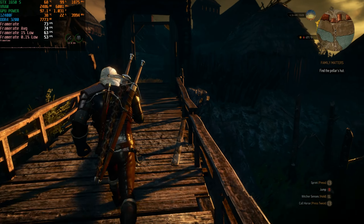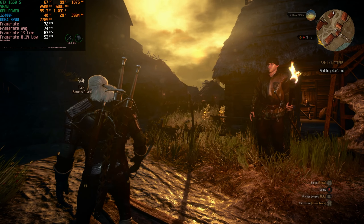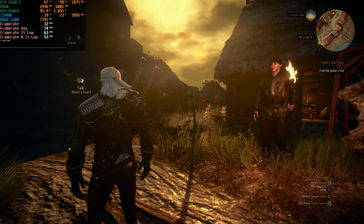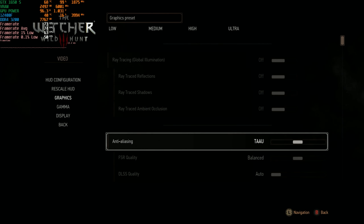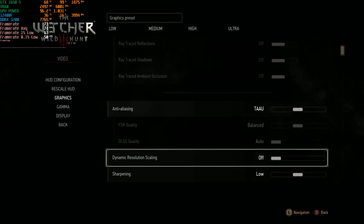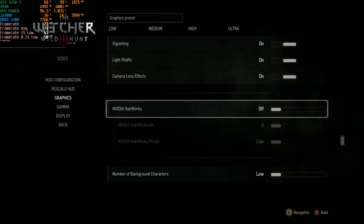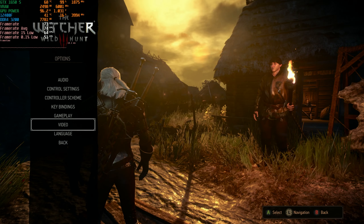Those are the specs that matter. Right now we are just outside of the Baron's Castle in Velen and we want to test at multiple resolutions — 1080p, 1440p, and 4K — as well as multiple presets. We're currently at 1080p on the low preset with no FSR or upscaling. Dynamic resolution scaling is disabled. We manually disabled motion blur and NVIDIA Hairworks is not turned on. The rest of the settings are as per preset.